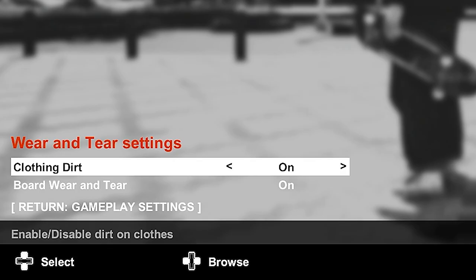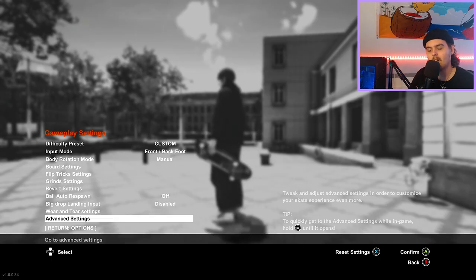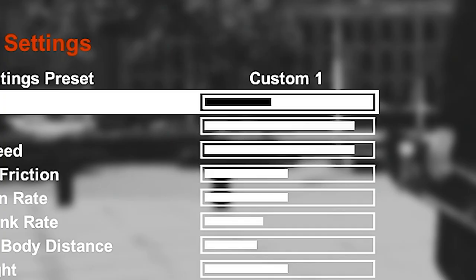Into wear and tear settings: clothing dirt is on, board wear and tear is on because it's just a cool feature — though it doesn't affect gameplay. Now on to advanced settings. There are no number values in Session; you just count up the increments as you move your little bar up or down. It goes from zero to ten in the middle up to twenty — zero is the lowest, ten is default, and twenty is the highest. I'll put the numbers up on screen so you can just copy them.